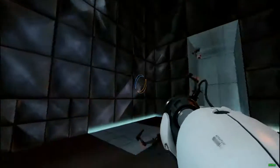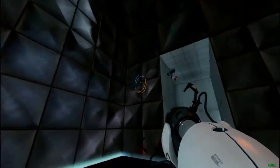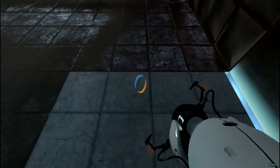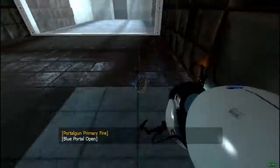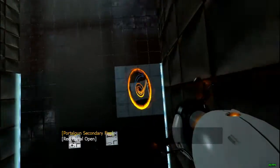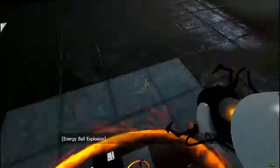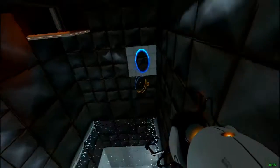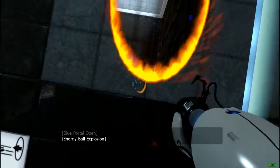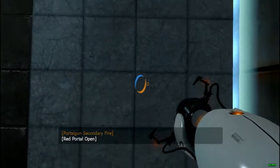We've got this right here — this is our only form of momentum. We can't put a portal down here and eject ourselves; we actually have to use the infinite acceleration technique — well, it's not really infinite, it's actually the speed of gravitational acceleration, which is 9.80 — I tried to drop some physics knowledge on you guys, and that distracted me from the true goal. That should be perfectly aligned.